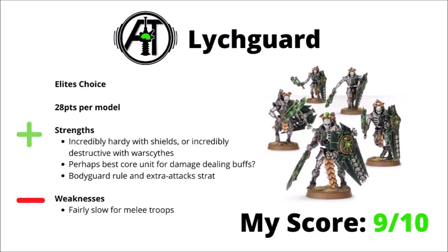Next up, we come to the Lychguard, a 28-points-per-model Elites choice, and a very hefty core unit. You have the choice of being incredibly hardy and difficult to remove with their dispersion shields, or incredibly destructive with their war scythes. Competitively, most people favour the sword and shield over the scythe. Even with the hyperphasic swords though, they're still very threatening — 3 Strength 6 AP-3 attacks is nothing to sniff at. They can be another great core unit for buffs of all sorts, and are perhaps a particularly good synergy with the Necron Overlord — he can make them 2+ to hit with My Will Be Done, they can act as a bodyguard with Guardian Protocols, and they have a stratagem that gets an extra attack when near a character.